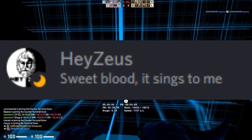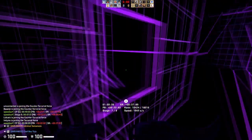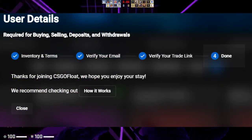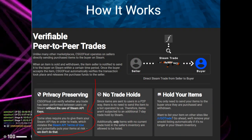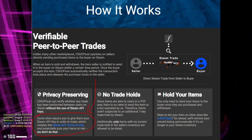I noticed that Jesus was in the Discord, so he might be making a video on this as well — but maybe mine will come out first, who knows. After I logged in, there was a short verification period with my email, inventory, and trade link, and that was pretty much it. There's a spot on the site called 'How It Works' that explains the benefits CSGO Float has over other marketplaces like Buff, and honestly it's really impressive.